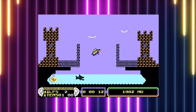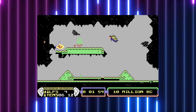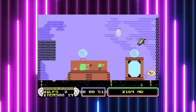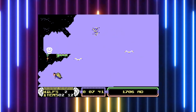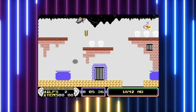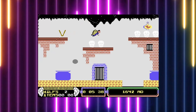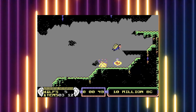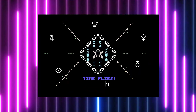Some of the levels are screen for screen the same as the original, with others being a bit more of a loose interpretation and a bunch of new aspects — so if you're a fan of the original, it still feels like something new. It also features slightly better versions of the copyrighted music and has multiple options for music, sound effects, or a combination of both. If you're simply terrible at this game, it also has a built-in cheat system for infinite lives and level skips.